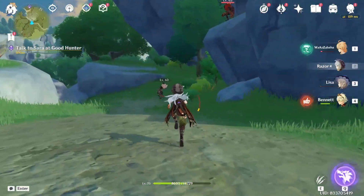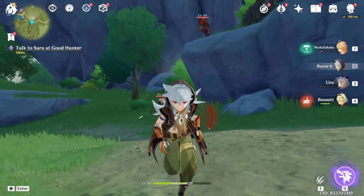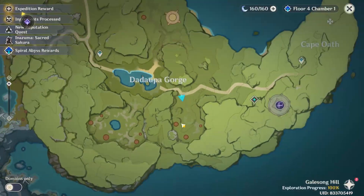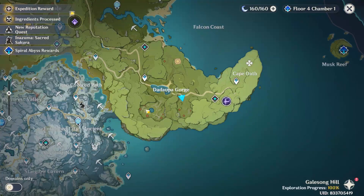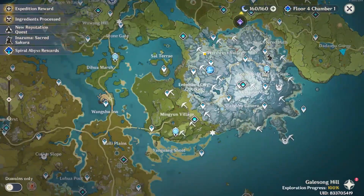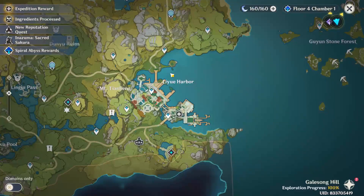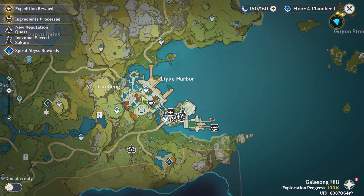As you launch your game, all you have to do is press M on the keyboard to open the map. As you open the map, just zoom out for your own easiness.